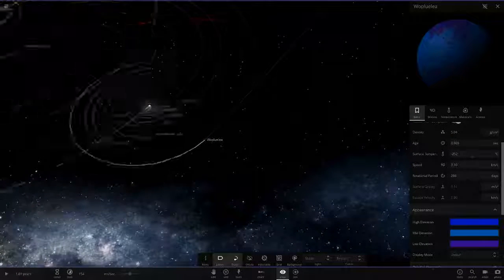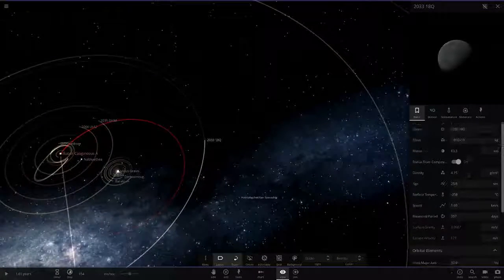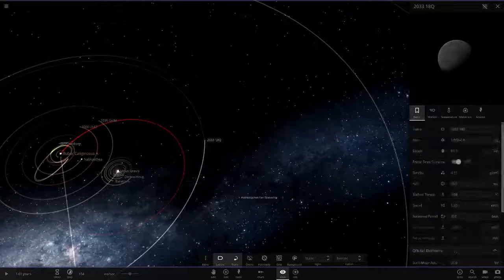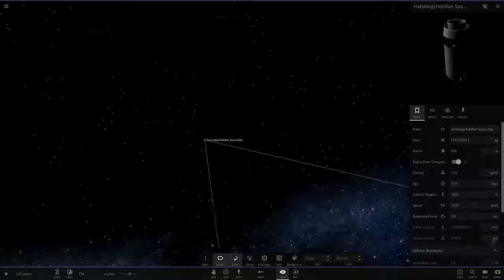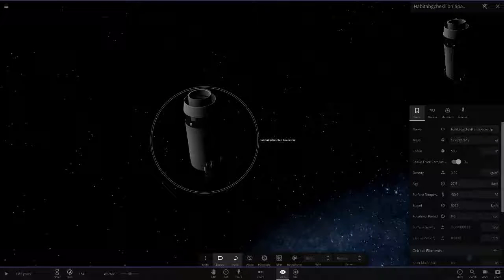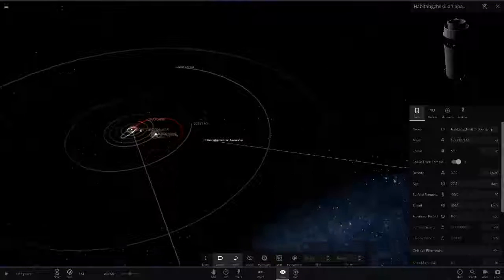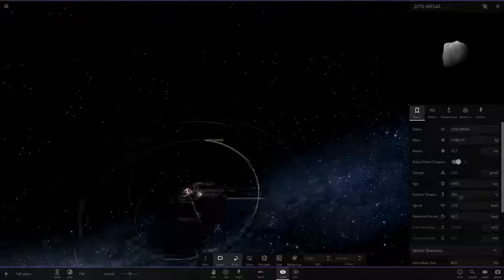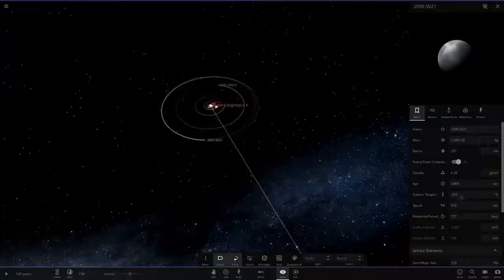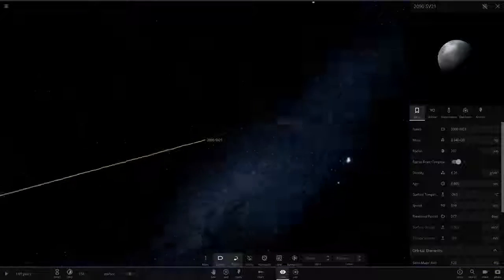Now into the outer areas of the system. AZ3 — another small minor object in the outer rim. Then there's something called Habit to Kill — what a long name — a spaceship 500 meters in radius, just chilling in the outer rim. Then another little minor body and 2019 SV21, another small object.